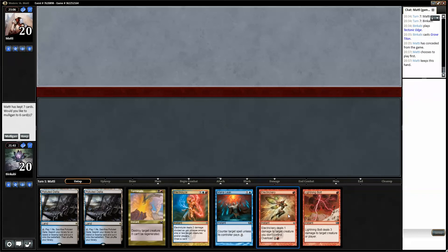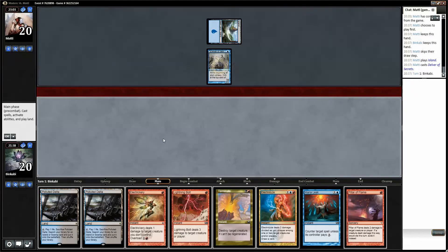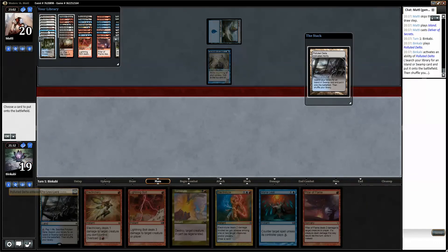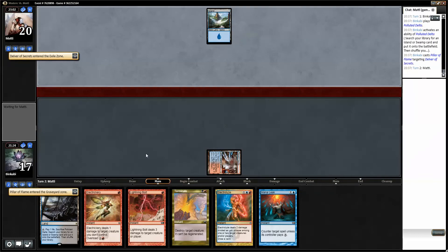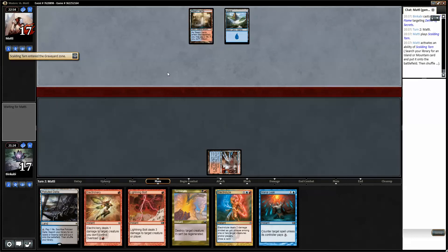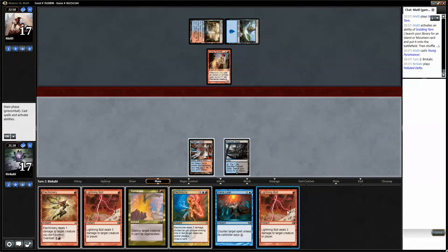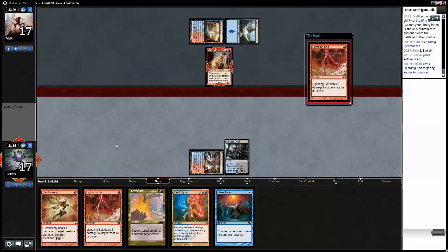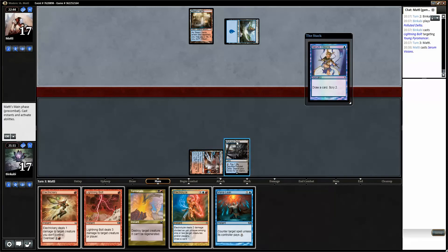Similar hand to what we had last game — I think we'll keep. We will get punished for the fetch-land but what can you do. Pillar of Flame — good draw. We're gonna fetch a Steam Vents this time. Pillar of Flame that. If he plays Young Pyromancer and Gitaxian Probe we can Electrickery both. Just a Bolt — with those techs it's kill on sight, that's all you need to do. And try not to take damage from your lands.